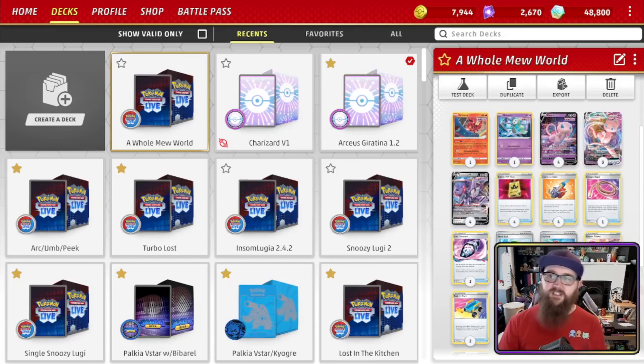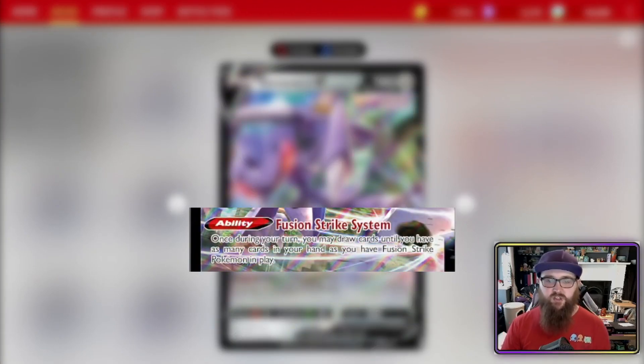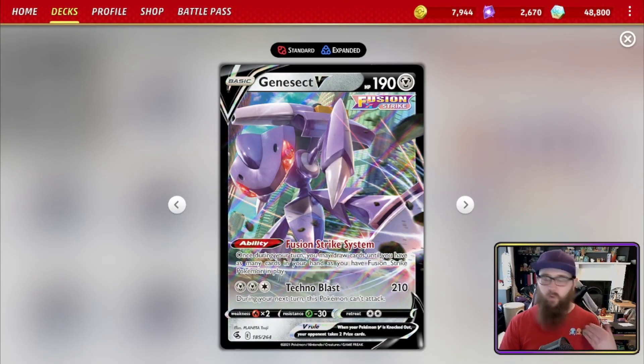How is this deck working? The entire deck is powered by Genesect V. Genesect V has the ability Fusion Strike System: once during your turn, you may draw cards until you have as many cards in your hand as you have Fusion Strike Pokémon in play. Your ideal start is whatever's in the active spot plus a full bench. You can use Fusion Strike System on multiple Genesects per turn, refreshing your hand to six every single time — it is ridiculous.